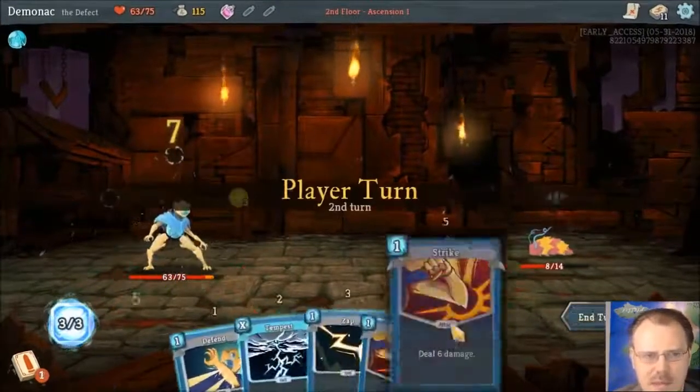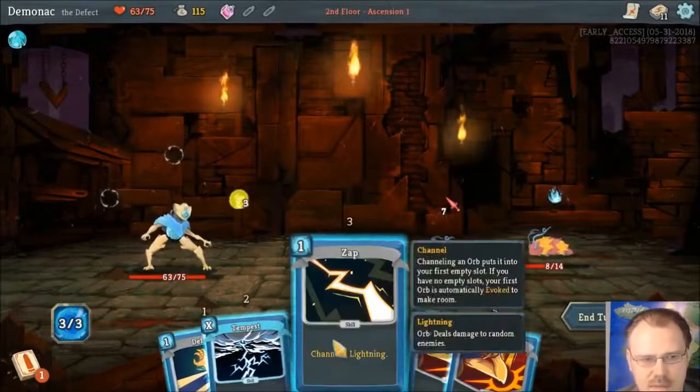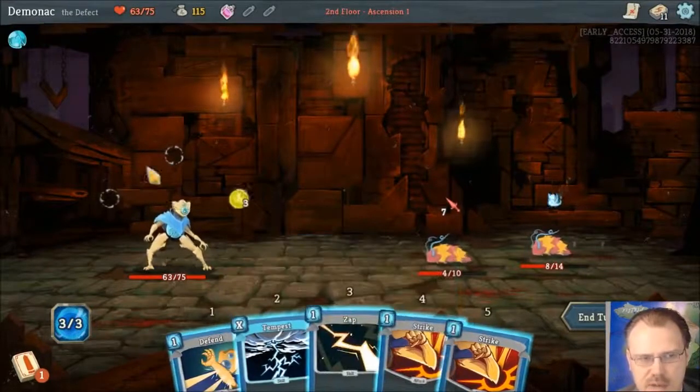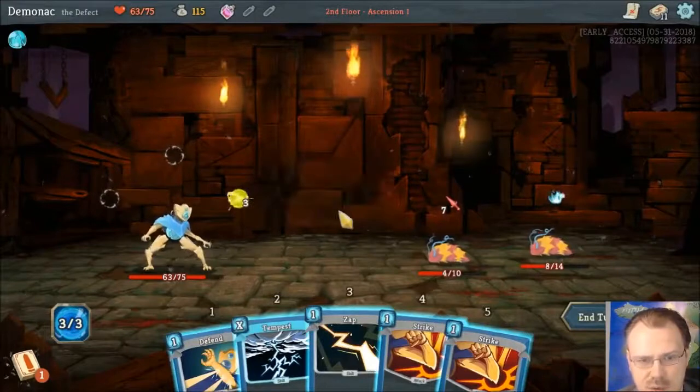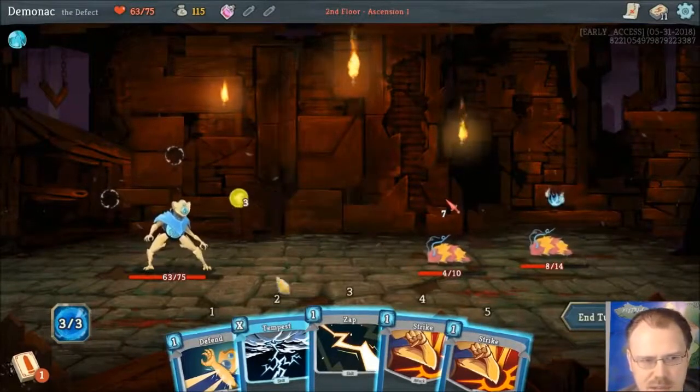The last game I played I had more energy — I stupidly thought I could do more. I could zap and channel one lightning, or I could just Tempest and channel three lightning, which would discharge this one right away, doing eight damage to one of them, and then the other one would take nine damage. So they're dead if I do that.